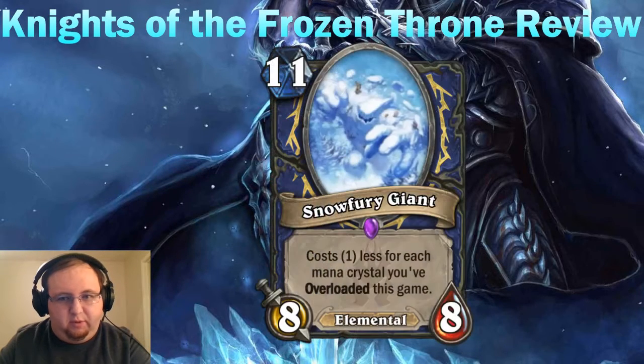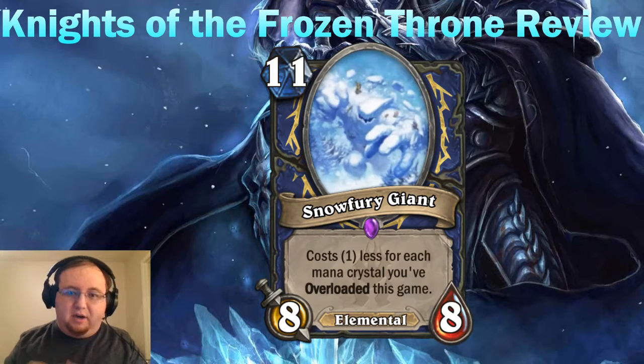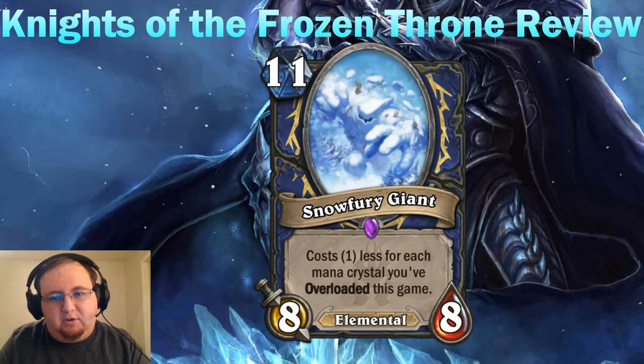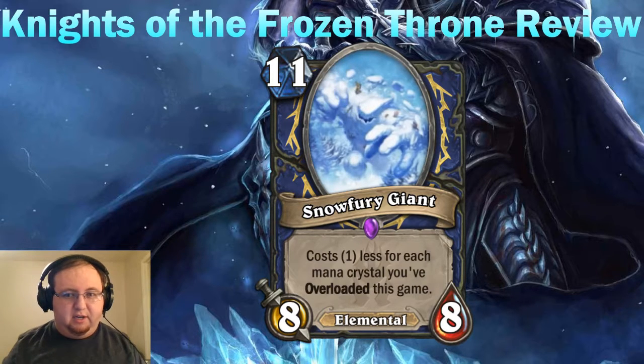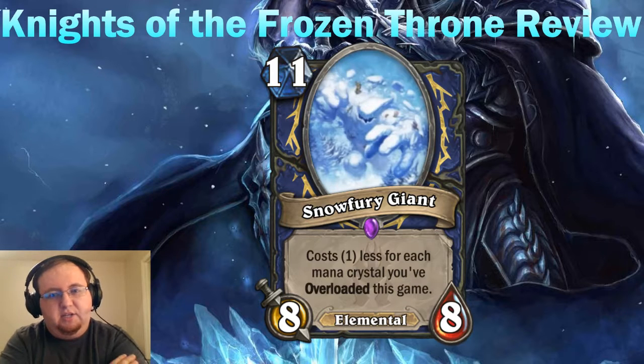Getting right into this next review, we have Snow Fury Giant — the giant of the expansion. It's 11 mana, unplayable unless you meet certain conditions, and it's a shaman card. It costs one less for each mana crystal you've overloaded this game, and it's an elemental. It's very easy to overload for at least one as a shaman, and you're bound to run into at least two overloaded mana crystals in your first three or four turns. So this card is generally going to cost around eight or nine mana.